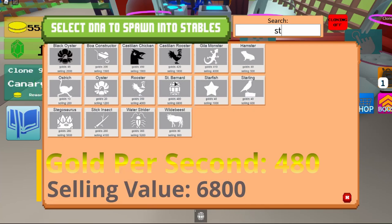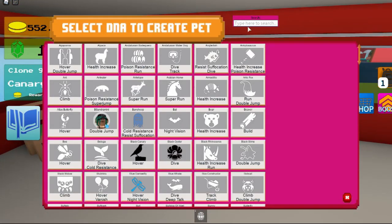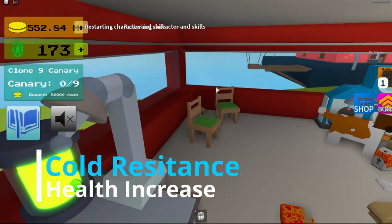It gives you 480 gold per second and 6,800 song value. Let's go check the second — it gives you cold resistance and health increase.